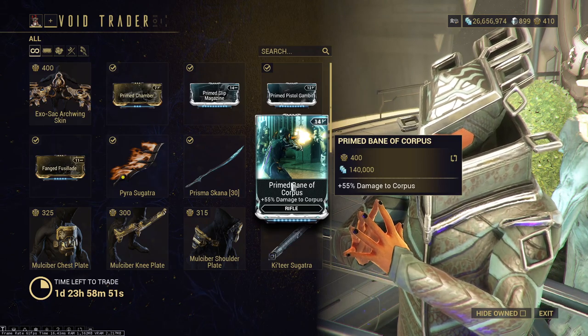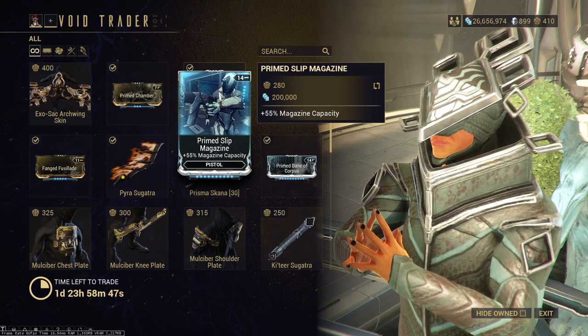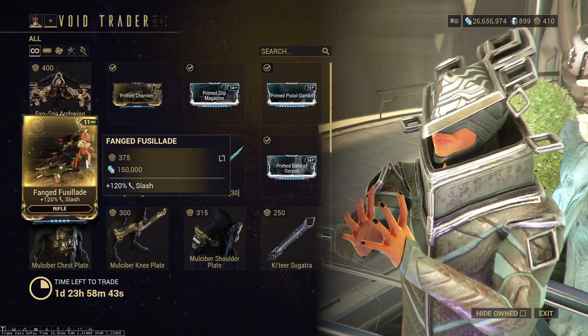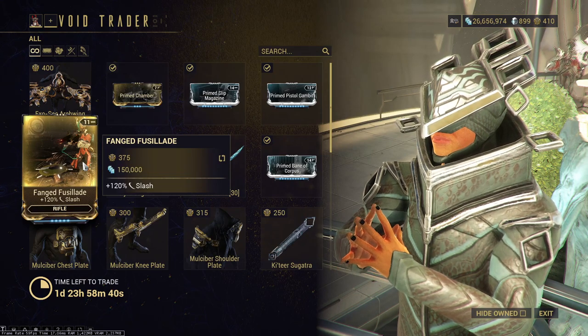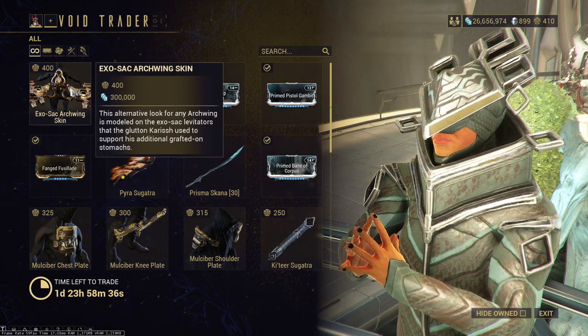Damage to Corpus — only good if you plan on using it, I never do. And then Magazine Capacity, not bad as well. Fanged Fuselage — slash damage for rifle? I'd pick this up just to have it, because I never farm for mods, but you do you.